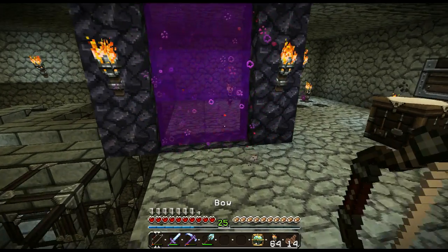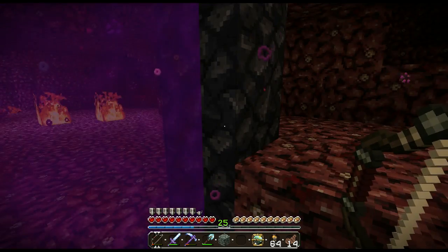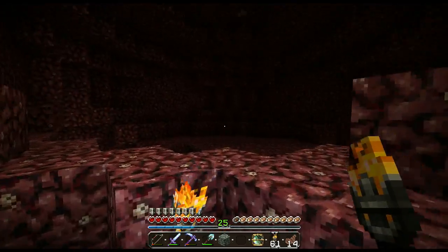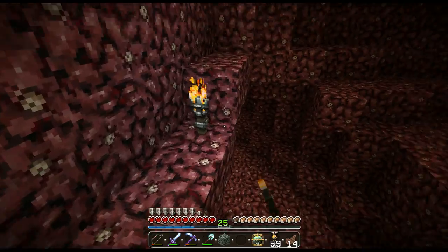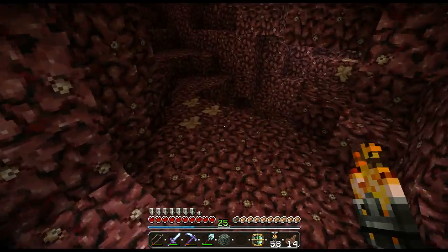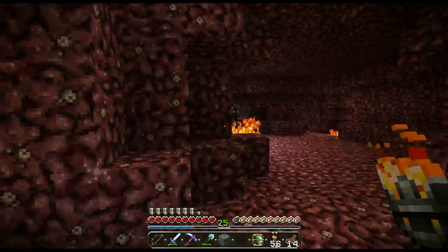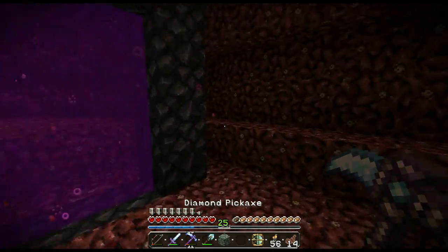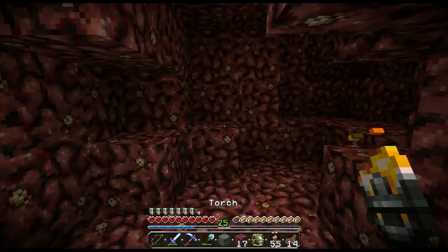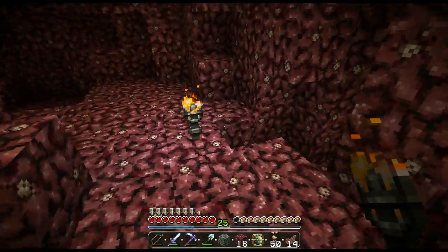We're going to need some important materials. One of them is soul sand — I'm going to need a ton of soul sand. And we're going to need nether wart. Also, Admist has been updated to handle Minecraft 1.8, so that's actually pretty good.